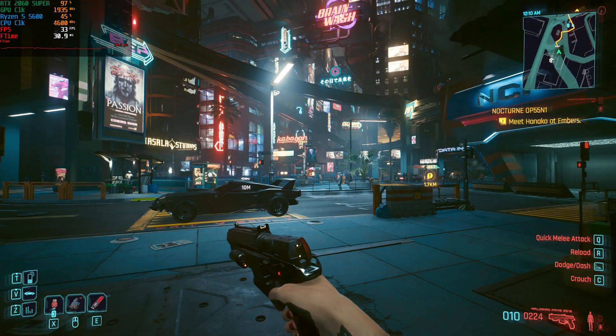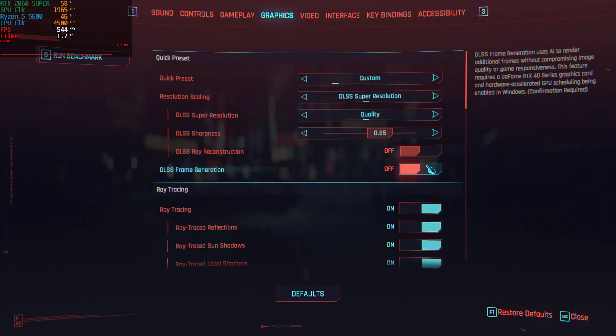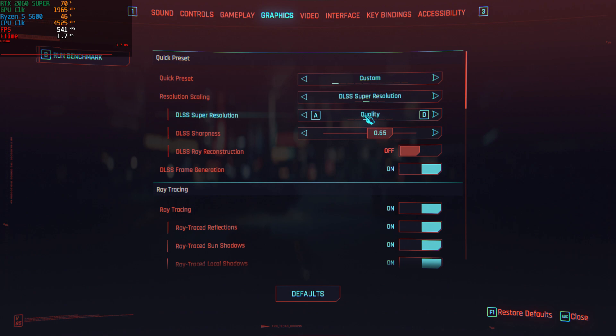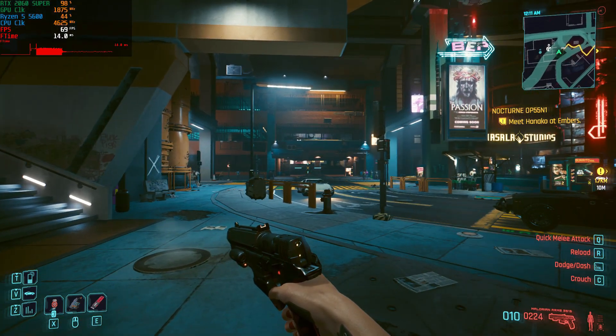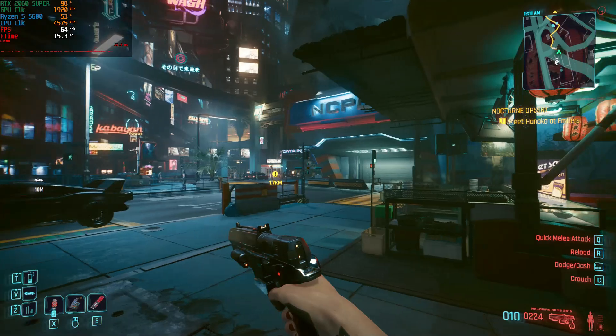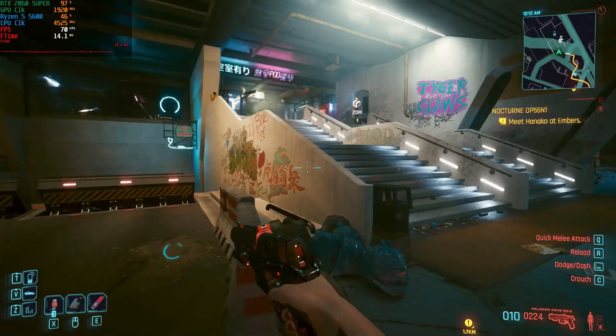Now I'm going to disable that and enable frame generation. Although it says DLSS frame generation in the menu, the mod actually switches it to FSR 3 frame generation instead. The menu is a bit buggy so I have to enable it a few times. Now the game is apparently running around 60 to 70 frames per second with pretty good frame times at around 15-20 milliseconds.